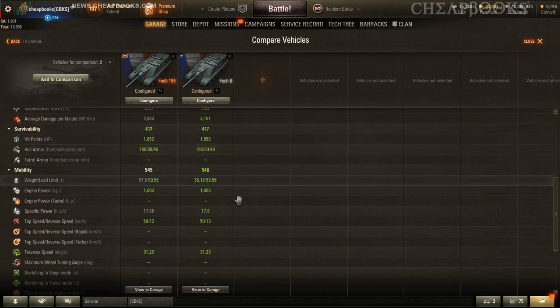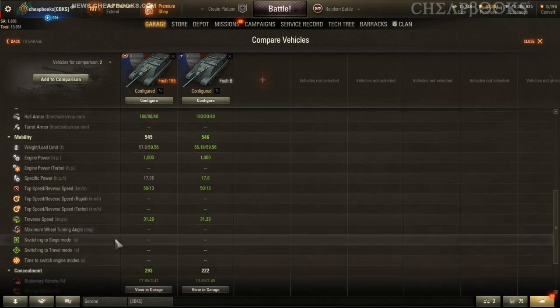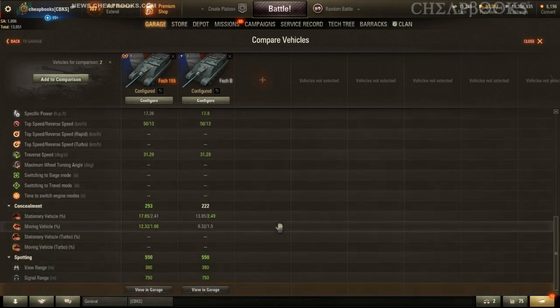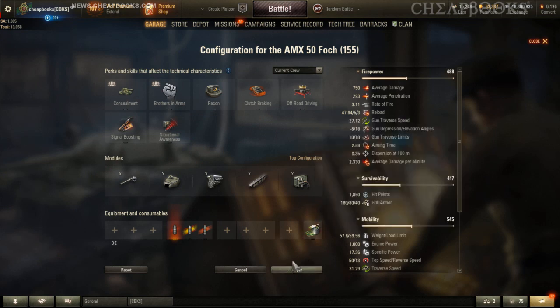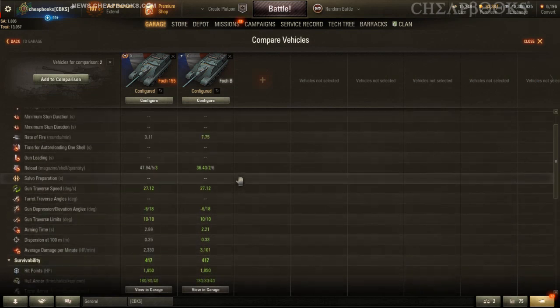Hit points are the same, hull armor is the same, and engine power is the same. Top speed is the same. It says that the concealment values are different, although this might have camo applied — I don't know how to remove the camo, so I believe the camo rating will actually be the same.